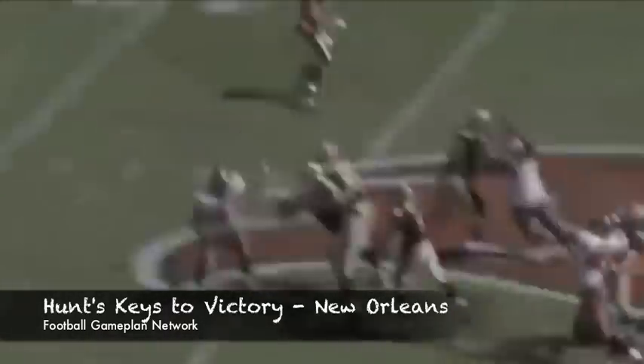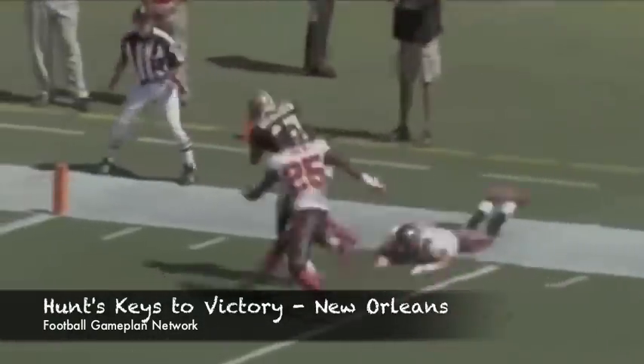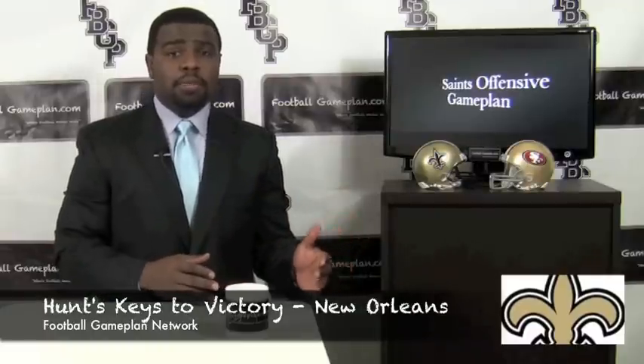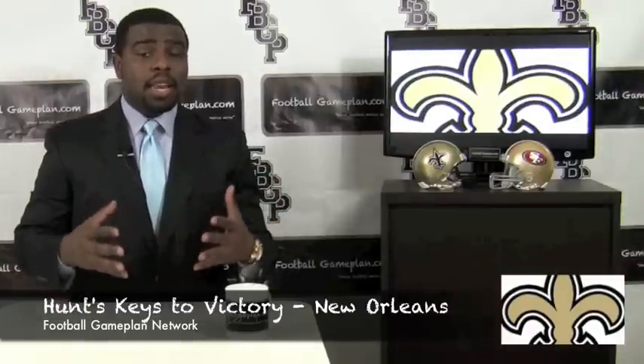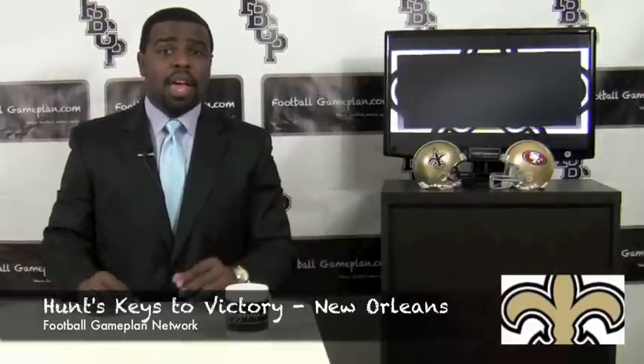They have to attack the safeties of San Francisco and also attack the nickel and dime corners. That's what a passing team like the Saints does — they put a lot of pressure on teams like the 49ers, because guys like Culliver and company are going to have to cover. Your nickel and dime corners are going to have to cover those guys in the slot. And if the Saints can attack that and use it as an extension of their running game, they can have success.